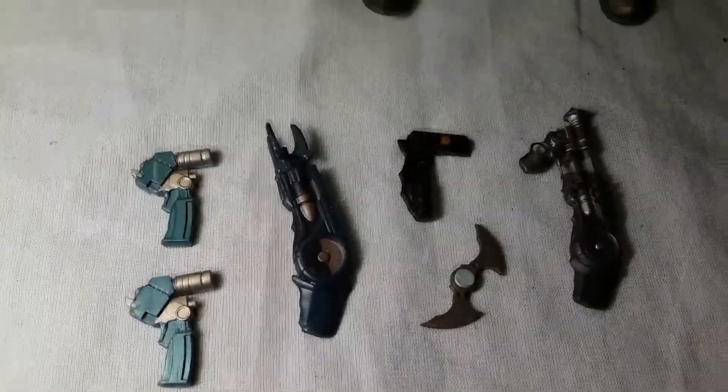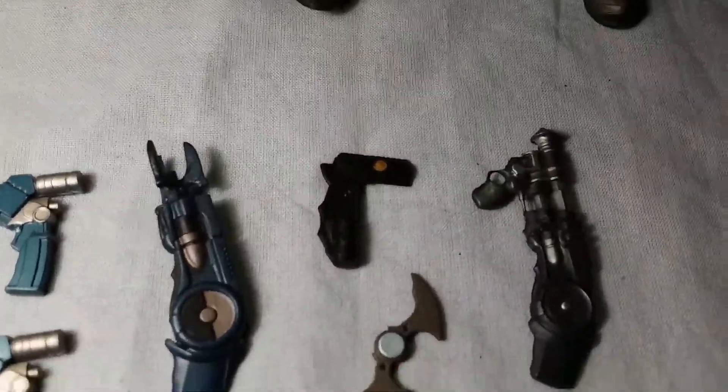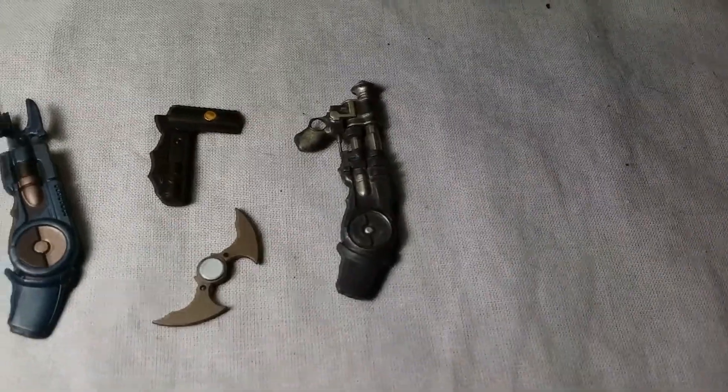And one last thing right up front — before I show you what little gadgets I've got for Batman. Two explosive gels, the Grappnel, a Batarang, his Crypto Decipher — or whatever it's called — and his Electro Shotgun, I can't think of what that's called.